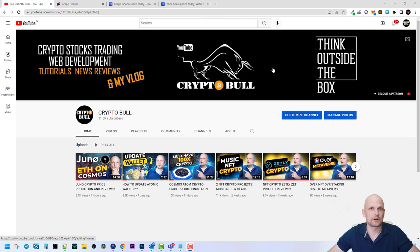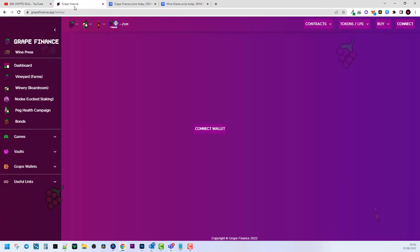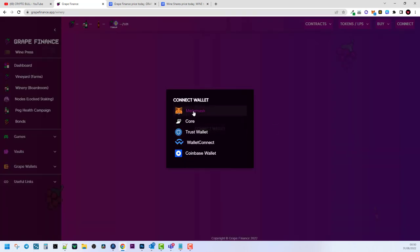This project is already working — you can already make pools and already make profits. Today we will be talking about Grape Finance. Before we dive in, I need to connect my wallet. I will be using MetaMask and I have set up the Avalanche network on my MetaMask wallet.